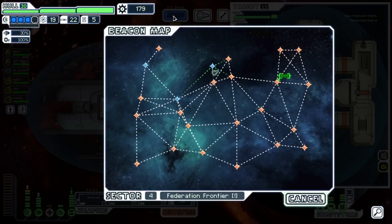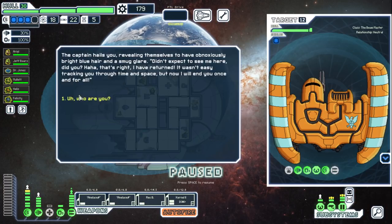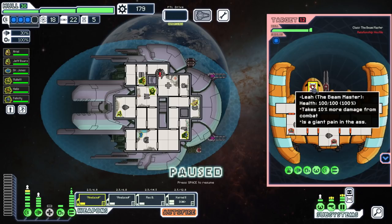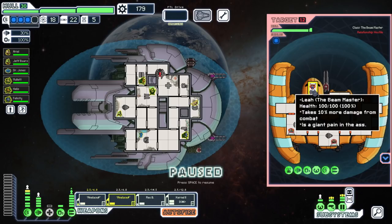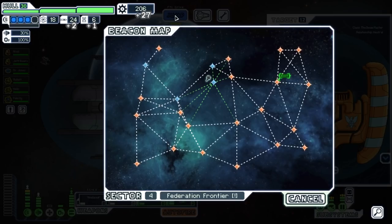At this point I think I take repairs. Let's come down this way. I'd like some secondary systems. Oh it's this beam chick - well she is trash. Oh this is her - 10 more damage from combat, and is a giant pain in the ass. That is actually just hilarious. I'm not even joking. That's good - I don't care about your weapons at all.